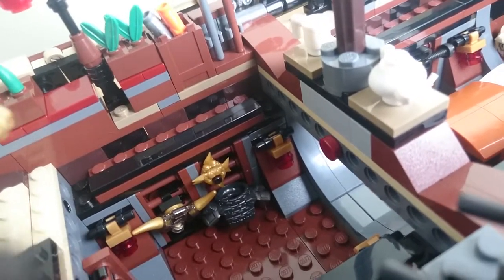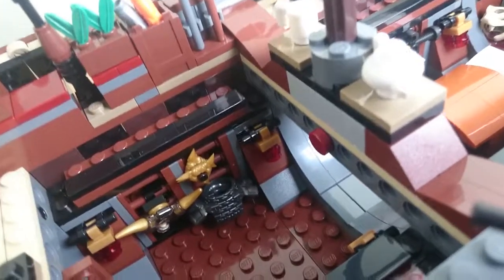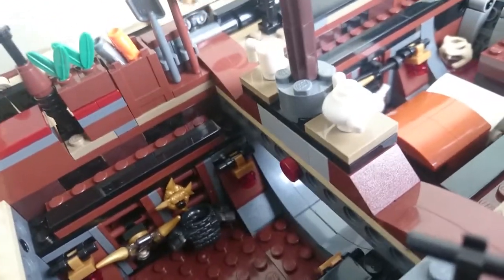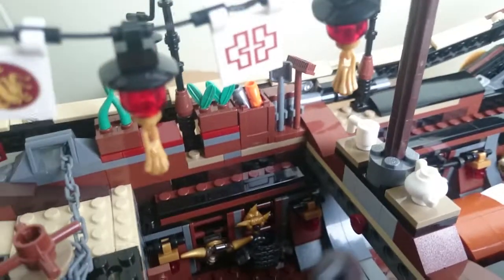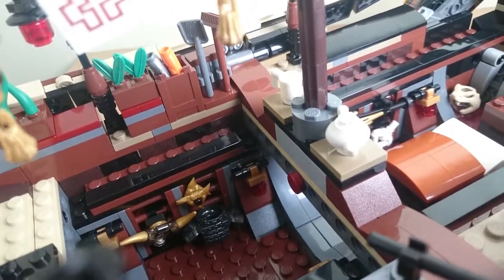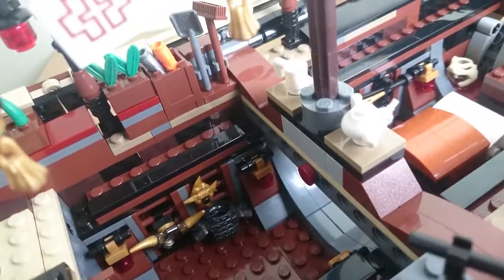There are two ninja stars — they're all like Easter eggs from the Ninjago seasons: one from Air Jutsu, the ghosts, from Zane's Titanium season, and then there's the armor.